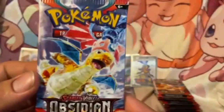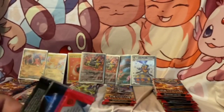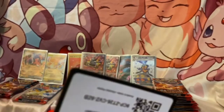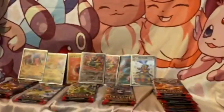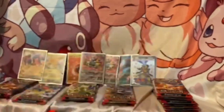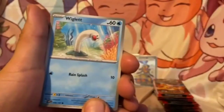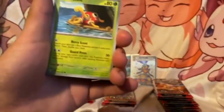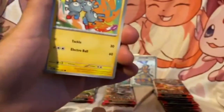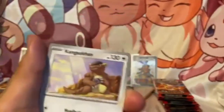So gold — three golds in this set. I've pulled that fire energy gold twice already, and I have the other gold that isn't Charizard, so that's mainly what we're hunting here. We shall see — we still got a few packs to go, anything is possible.